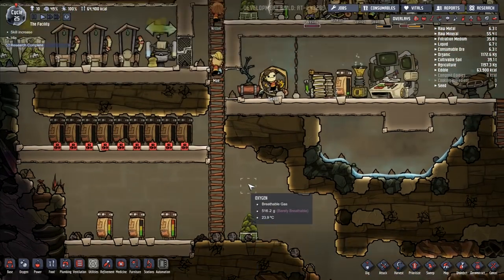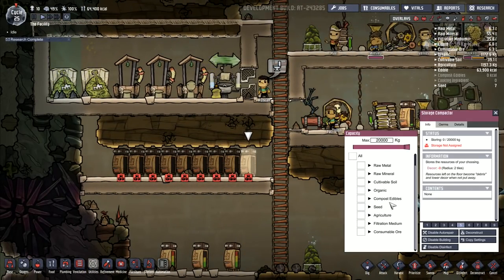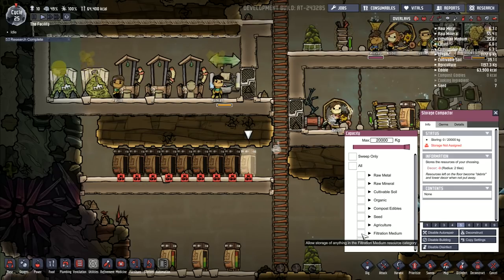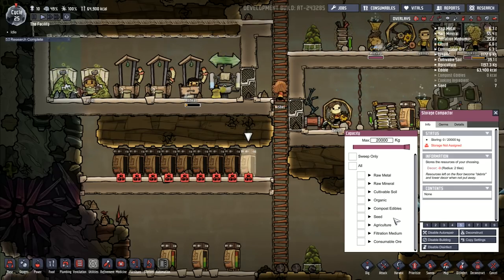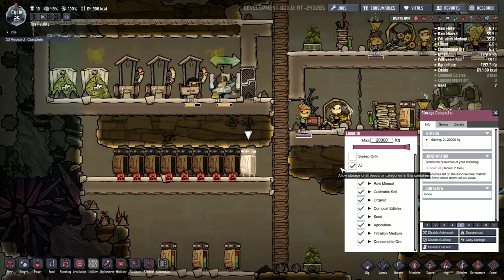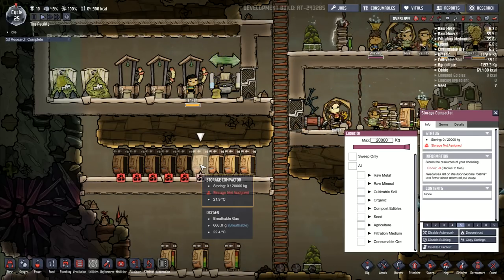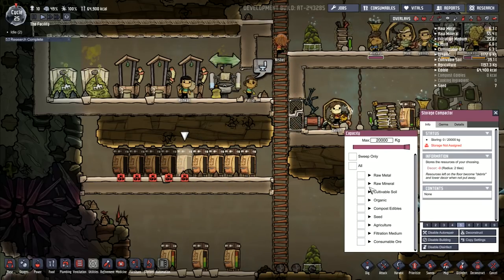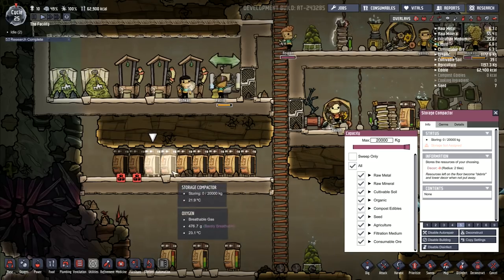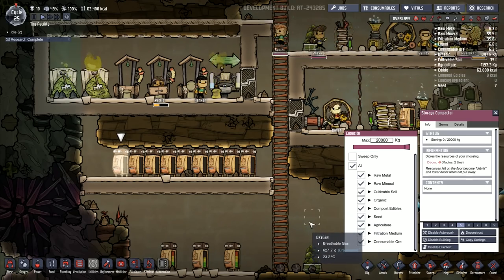In here we've got an unbreathable vacuum. More algae down here — I've got loads of useful stuff, I just kind of need to get it oxygenated. It's barely breathable but it is breathable. So I've got all of these items here — we've got a storage compactor. I can put filtration medium in there. I can get them to put everything else in — I'll just say all. I'm going to do that for these at the moment, so it should allow them to start putting some of the stuff in here.